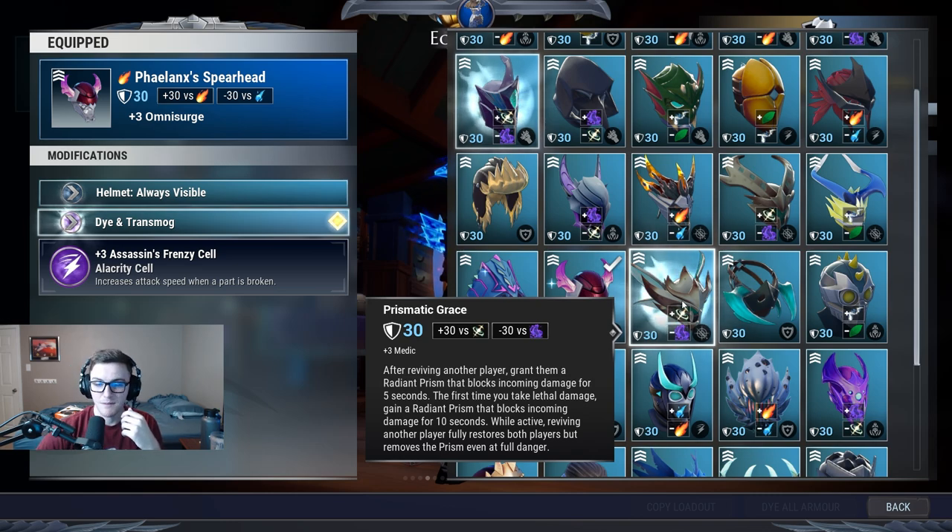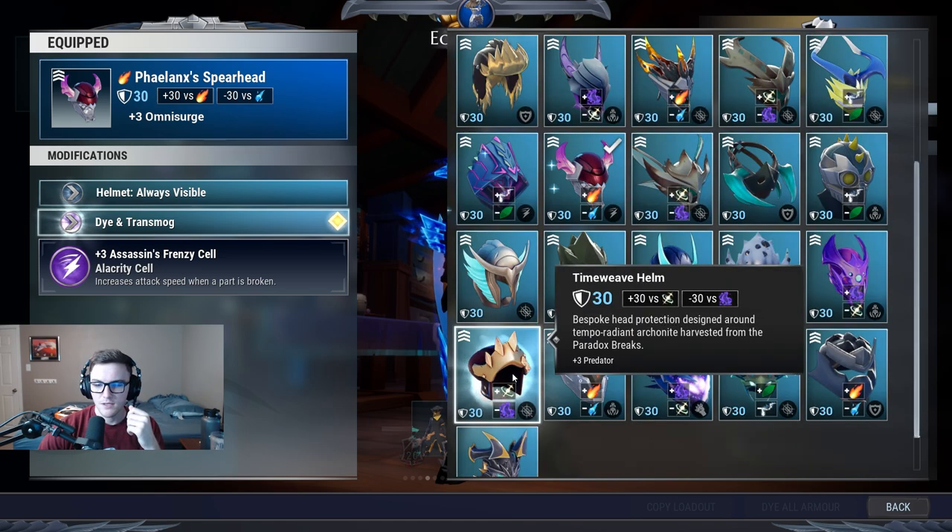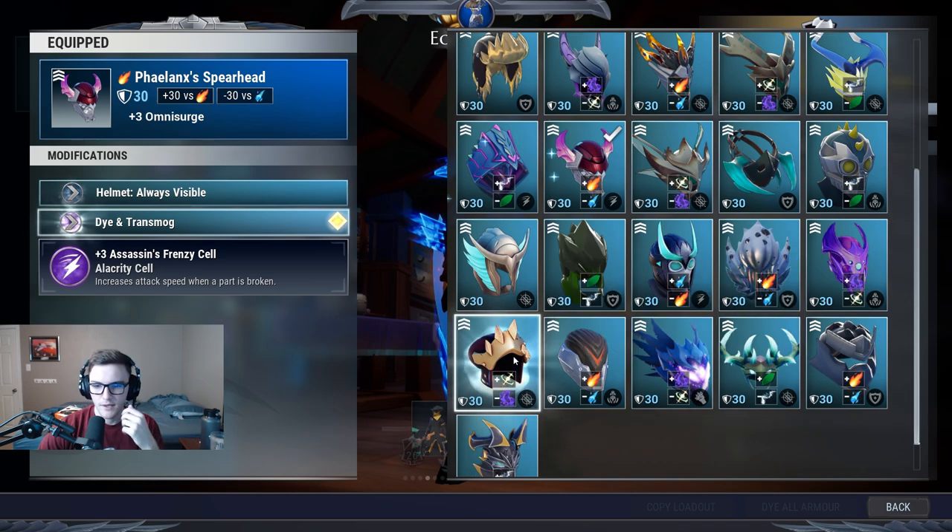Prismatic Grace if you like being a medic — not a bad thing to make. Go Forge: you have Molten for attack speed, consistent attack speed as long as you get your Moltens and don't get them stolen. You also have the ability to ignore stamina, which I think is terrible in this game, so it's a win-win in that regard.